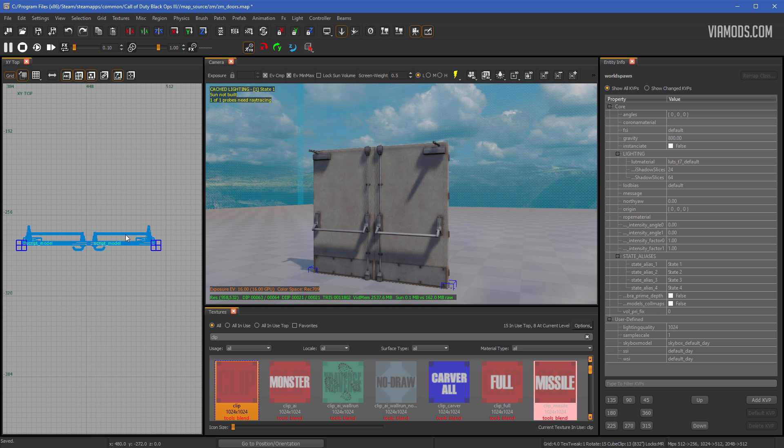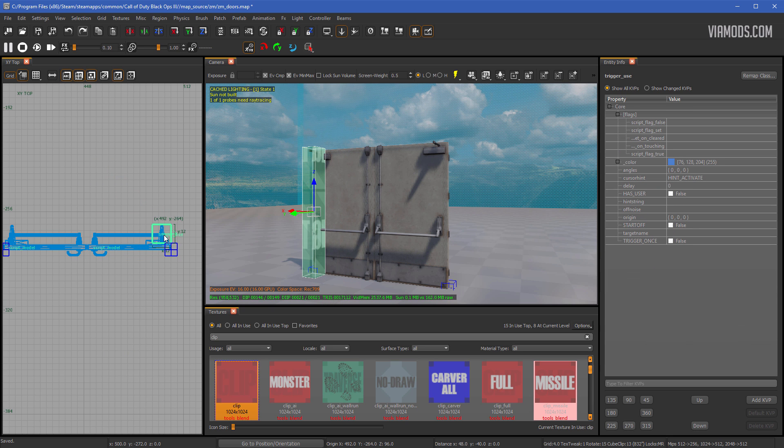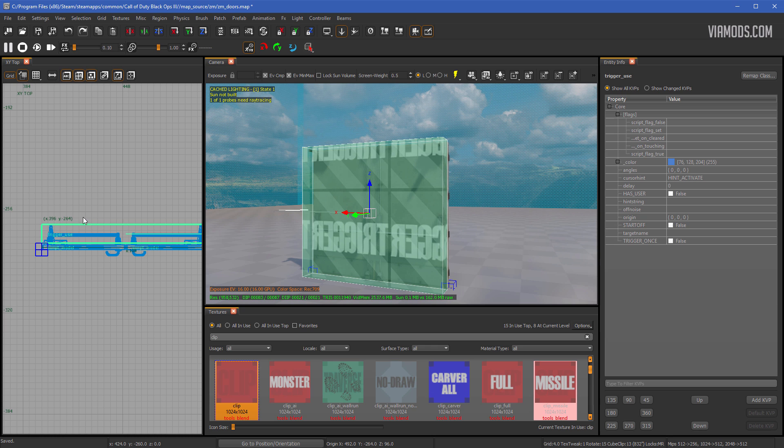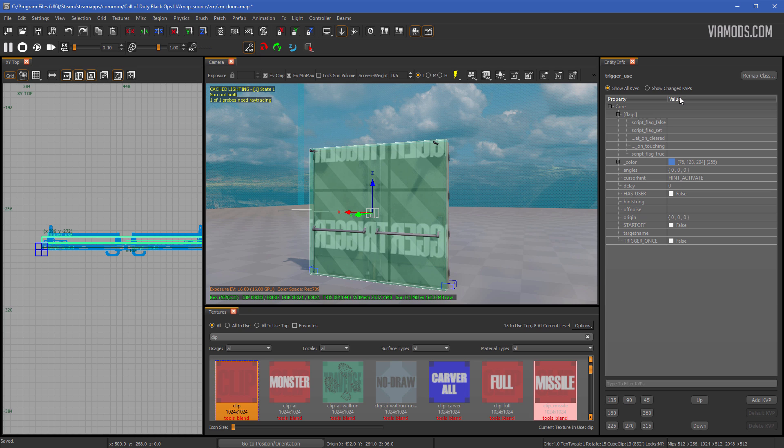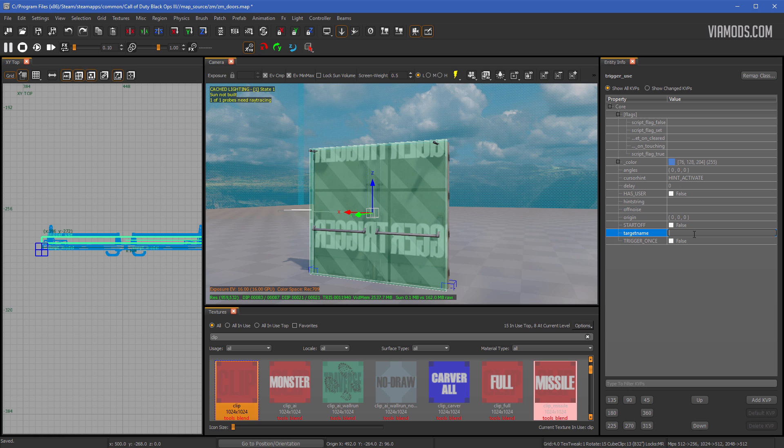Now we're going to add a trigger. Right-click, Trigger, then Use. Drag it out to the size of your door. Hit N on the keyboard to bring up the keys and values window. The first KVP to add is the target name — for doors it must be zombie_door. It has to be this or it won't work. Hit enter.